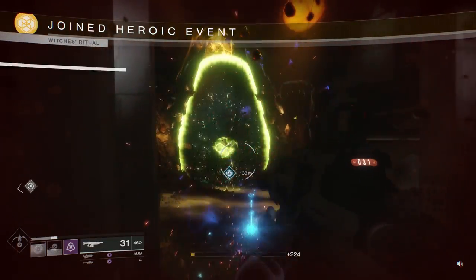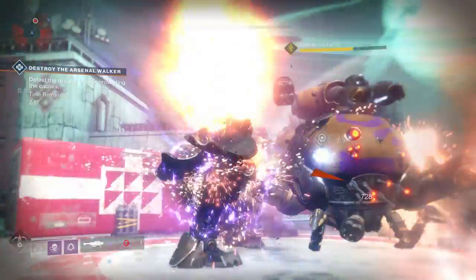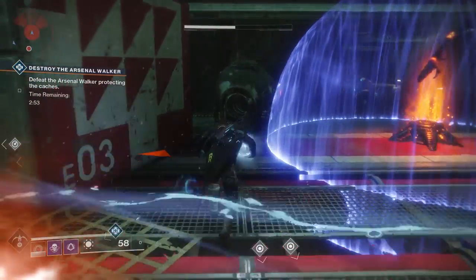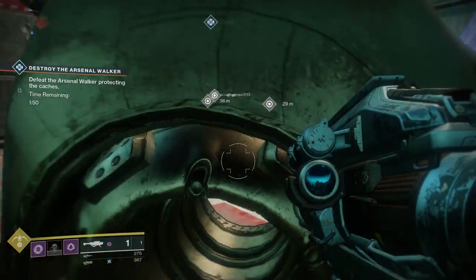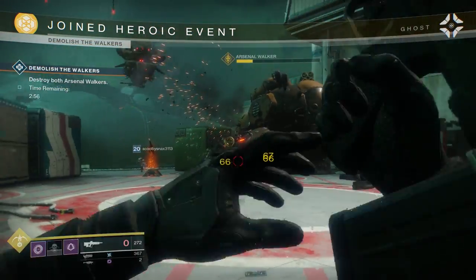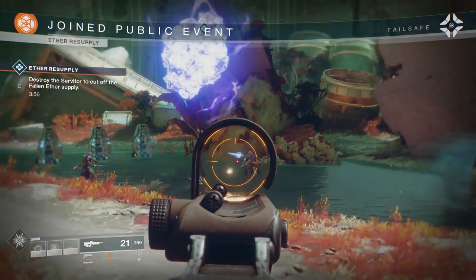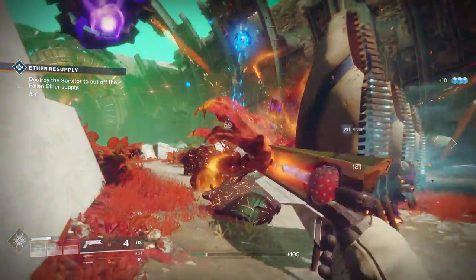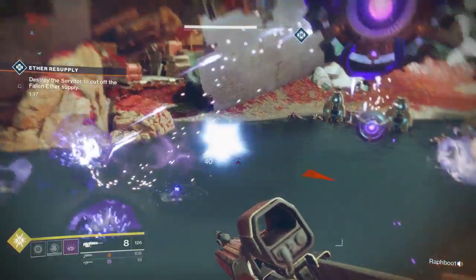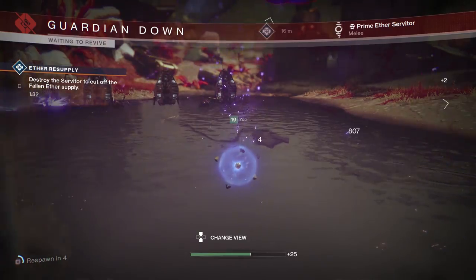Now for the big walker dudes — notice when you shoot its leg, it drops those orbs? You're gonna pick those up and cram them into the orb-holding thingies around the area. Once that's done, a second big walker comes in, and that is the heroic event. For the ether supply event, there will be a massive servitor, which is obviously the main target until he spawns the smaller ones, in which you need to kill off every single one of those inferior versions. They don't last forever though, so kill them as quick as possible or they will dissipate fast.